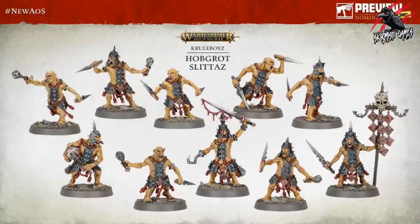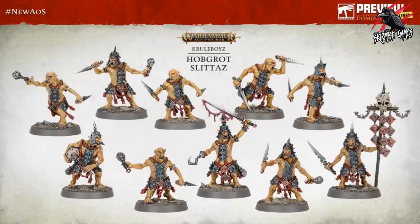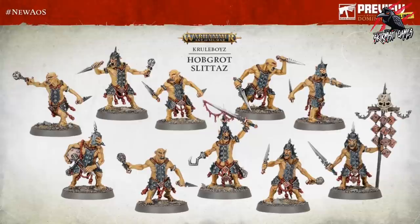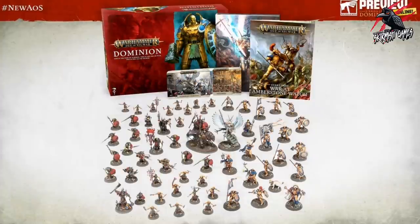Next we're going to get lots of Hobgrot Slitterz - there are going to be 20 included. They're like your chaff units - the ones that take and hold objectives and absorb attacks so you can keep your stronger units back. These guys have little explosive devices called scrap grenades, and they've got some different armor too. You're going to get 20 of these little Hobgrot Slitterz to get stuck into battle with.